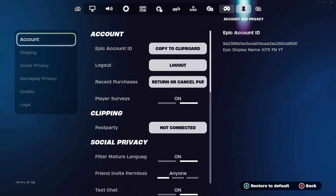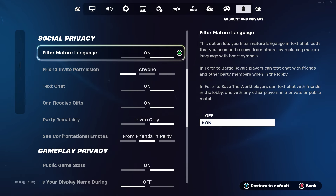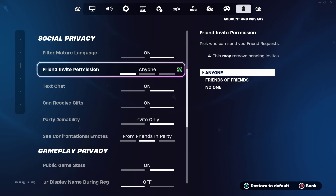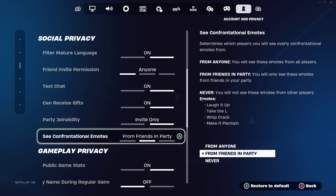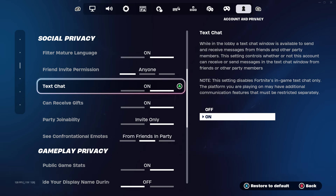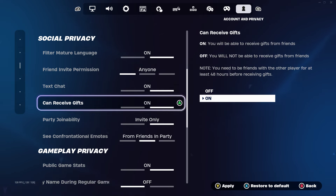The next step is to go back up to the top of Settings and keep going all the way across until you find the Account and Privacy settings page. Scroll down to Social Privacy, where you'll see options including full and mature language, friend invite permission, text chat, can receive gifts, party join ability. What you need to do is go to Text Chat and make sure it's switched to On, and also make sure Can Receive Gifts is switched on. Once you've done that, press Apply.